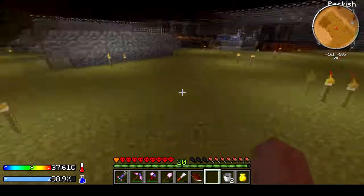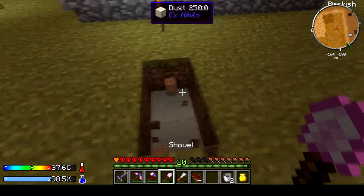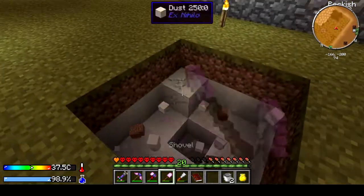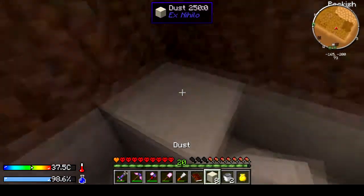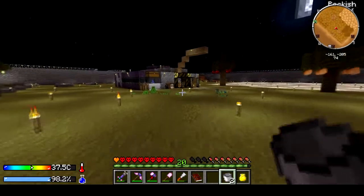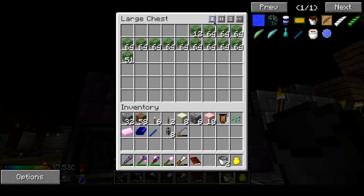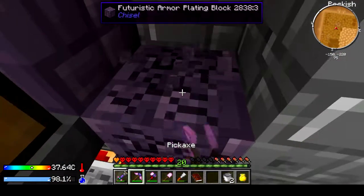Let's do the squid spawn spot right here. I think it's usually better to have it a bit deep. We'll grab our buckets — we got plenty of that going. Let's just take this out for a moment.